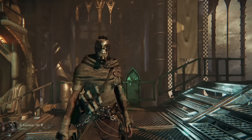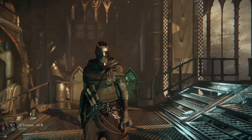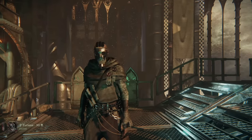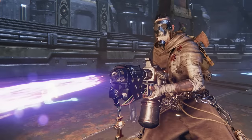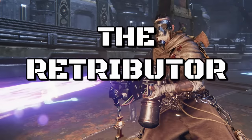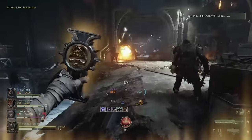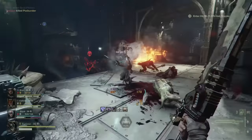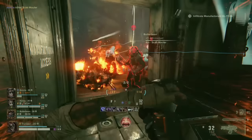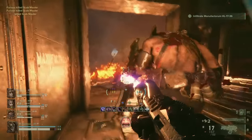Hello there, Action Johnny back with another build guide. This time we'll be taking a look at a build for the Zealot. I'd like to present a build I call the Retributor. The concept behind this build is twofold: you are both a protective linchpin of the party, providing support and survivability, and also a powerful AoE damage dealer that excels at a zone of control playstyle.